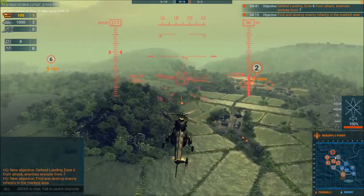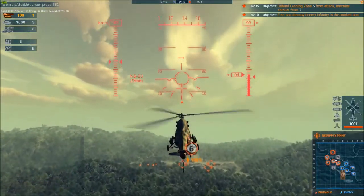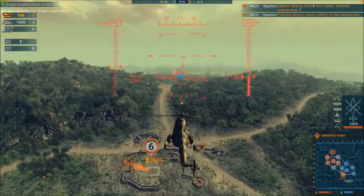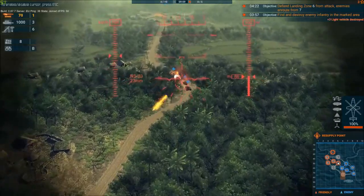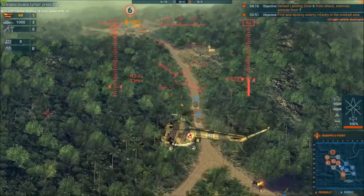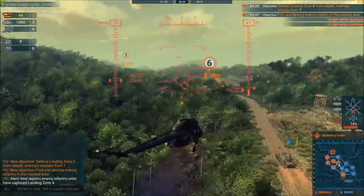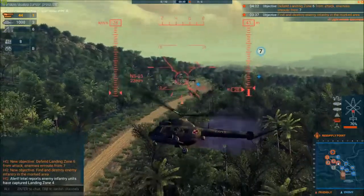First objective: Defend Landing Zone 6, enemies en route from Landing Zone 7. I could potentially go and wipe out landing zone 7 — I don't think it's very big. Actually, here they come now. There's one down. Let's turn hard because we're getting attacked by AA units from LZ 7.